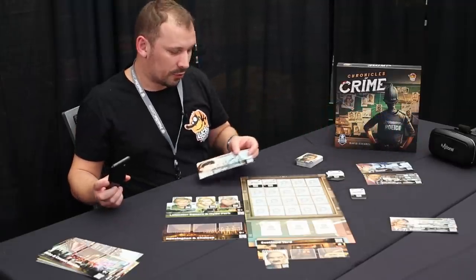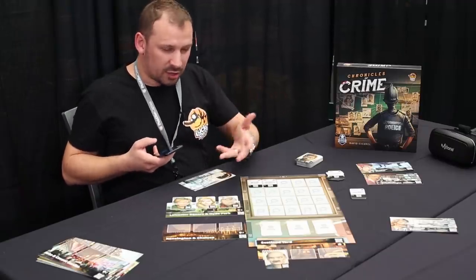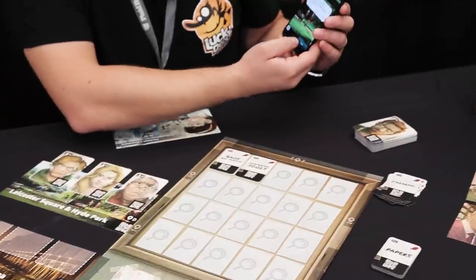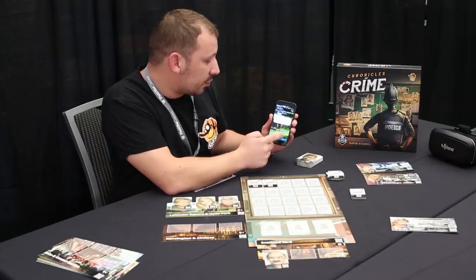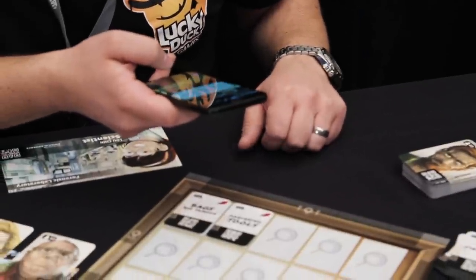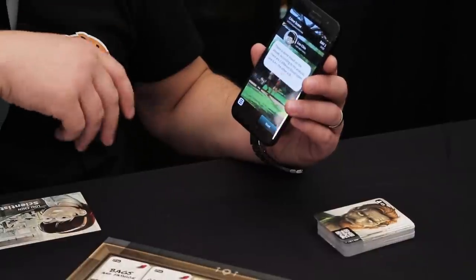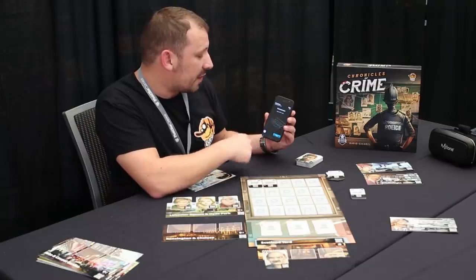I'm going to show you how to use one of the experts. I'm going to call Luchin — you can call these experts from anywhere and they don't cost you movement. I call the forensic lab: if I give a physical clue, they can analyze it. I give them the shovel, and the result is that there is some blood on the shovel, and according to their analysis, there are two different blood types. It shows you that you found a clue.